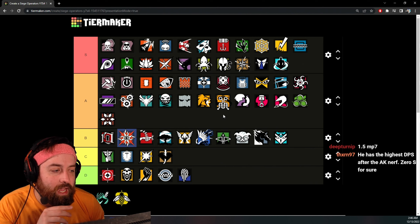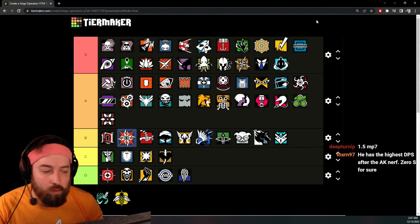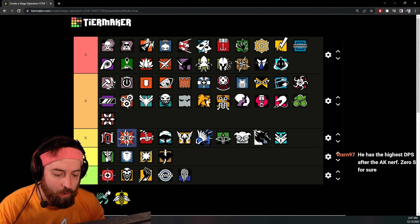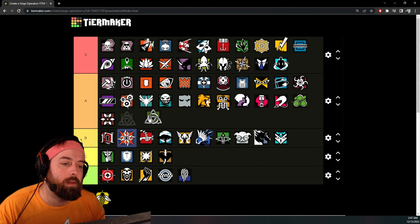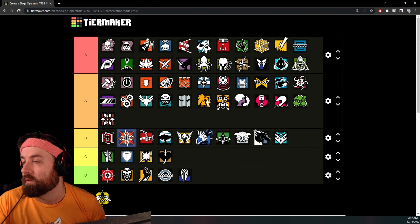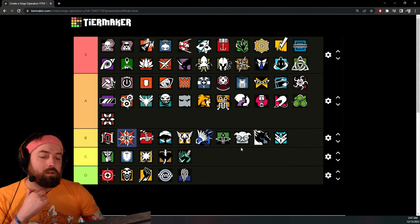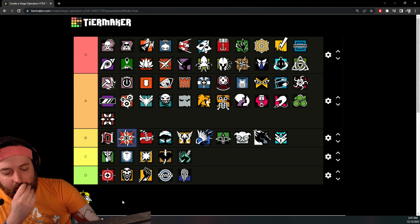The 1.5 MP7 — a 1.5 on an MP7 is not an S tier weapon. You're crazy if you think the MP7 with a 1.5 is S tier compared to attacker ARs like Twitch, Jackal, or Ace. Thorn — S tier. I think Thorn's gun is probably arguably the best 1x gun on defense, and you have a good secondary option. Sens — C tier. Don't really think about this one — could be lower, but there's a lot of bad options in D tier.